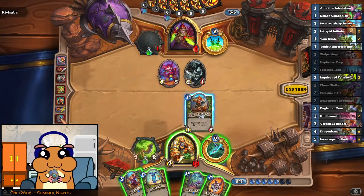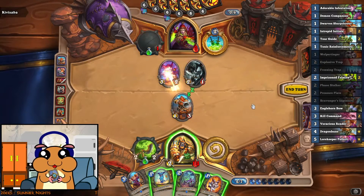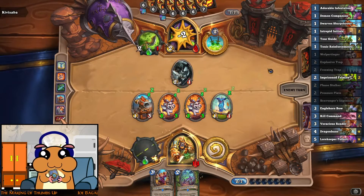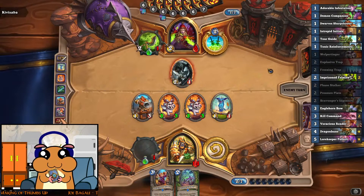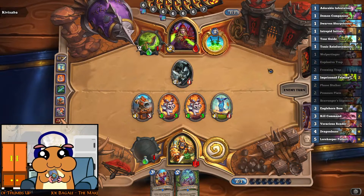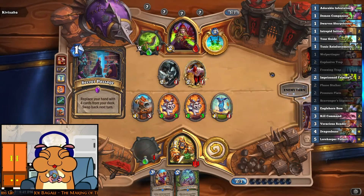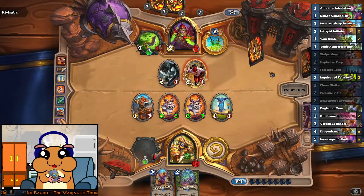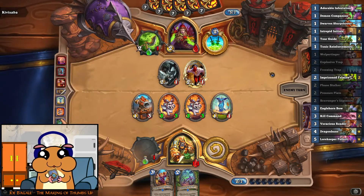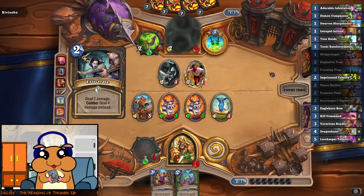The only question is: do we go face, or do we play a little bit defensive? I think a little bit defensive is fine, because we are having a really nice push on the board. Weapon plus zero power is already 4 damage, which means if at least the one-attack minion survives, he's dead next turn. Him spending mana on drawing is a good sign — that means he doesn't have a solution. The smaller his mana pool becomes, the better for us.